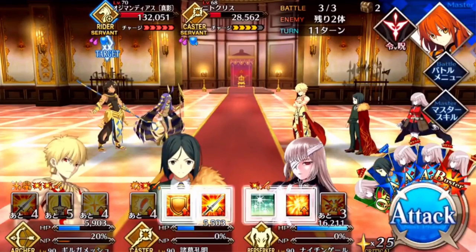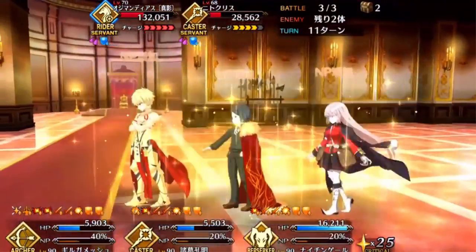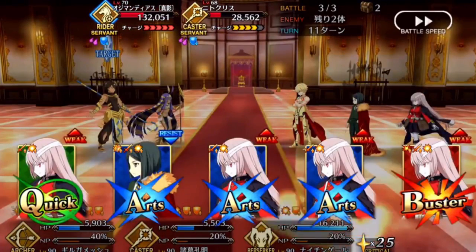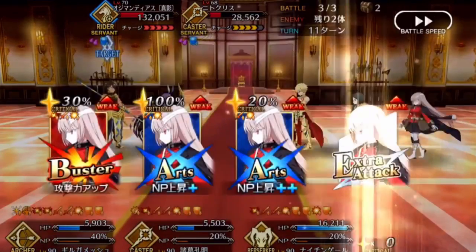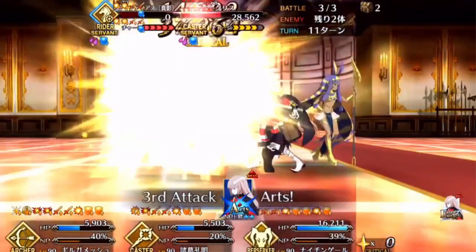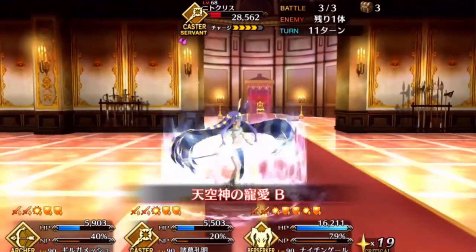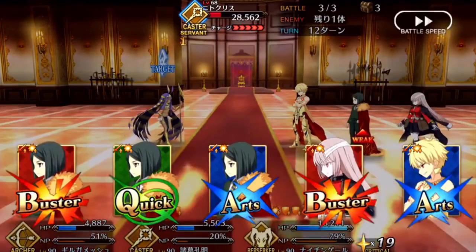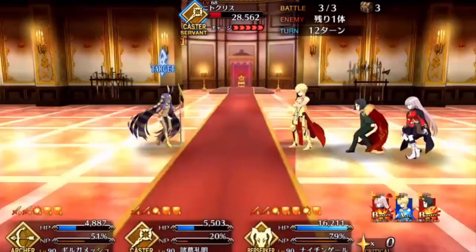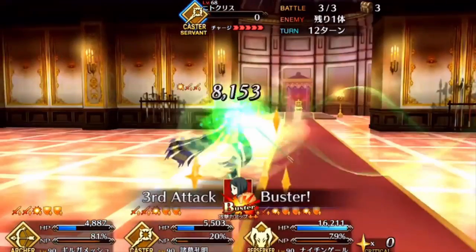Overall, Ozymandias can be used in pretty much any team — either as a support or as an attacker. He can deal crit damage often, survive for a long time, and NP seal your opponent. He's sort of an all-rounder, and he's rated 9.5 on App Media, right beside Jeanne d'Arc Alter. Merlin and Waver are rated 10 as pure support types, but Ozymandias earns his high rating by being very balanced and capable in boss fights and boss rush content.